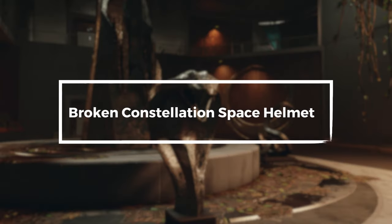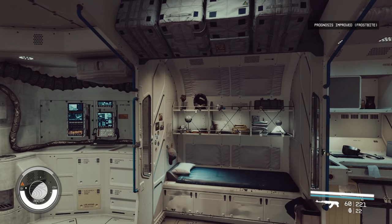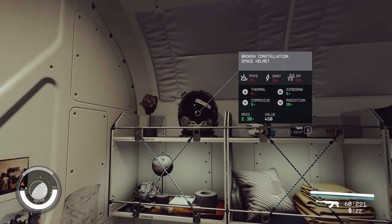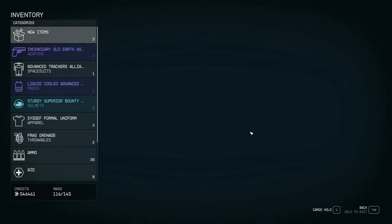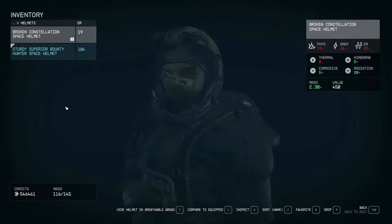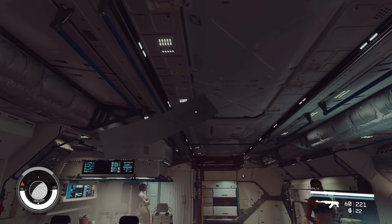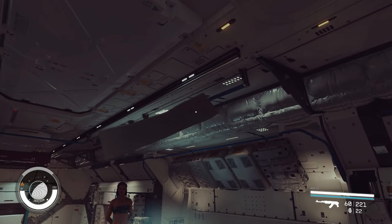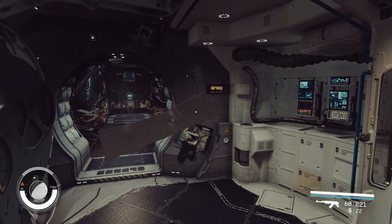Broken constellation space helmet. In Starfield, after acquiring your first ship, the Frontier, you'll find a ton of useful items strewn about. One object of note is the broken constellation space helmet, which has duct tape stuck to the visor with the words 'don't use' scrawled on it. If you ignore the warning and wear the helmet, you'll find that the duct tape actually blocks your view. In the right lighting you can even see the ink used to write the reminder bleed through the tape.